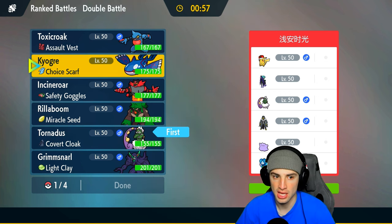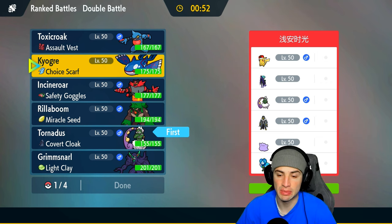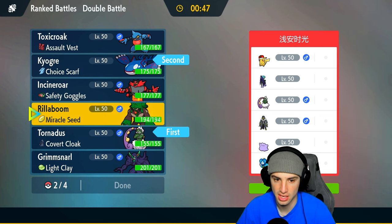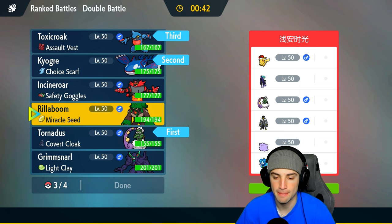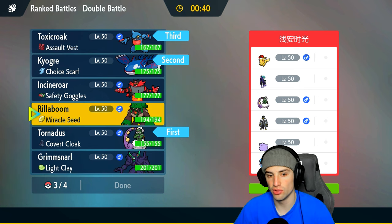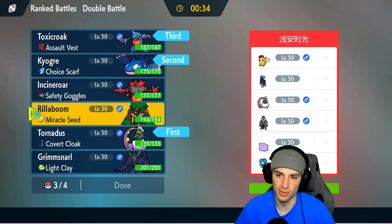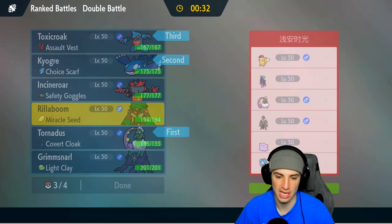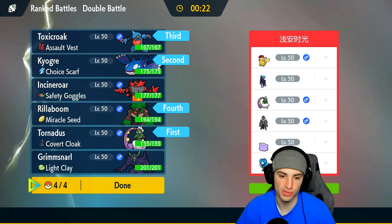I like Toxicroak here, I like my Choice Scarf Kyogre, I like Tornadus. I'm gonna lead Tornadus and Kyogre — we've got a lot of speed going. I can always Choice into a different move. I'm gonna make Toxicroak a back-end Pokemon. For the last slot, both Incineroar and Rillaboom are solid options — U-turn is gonna be good against Ogrepon.